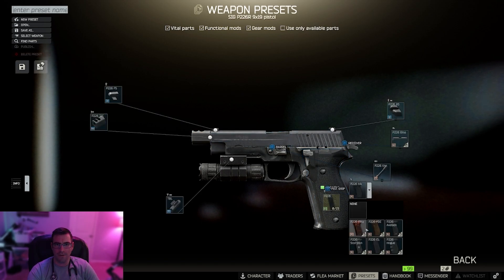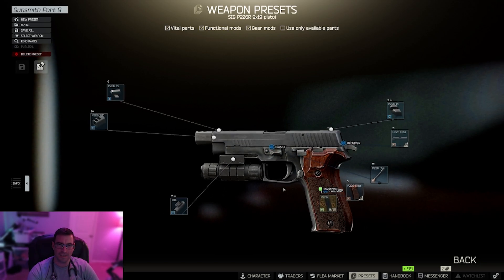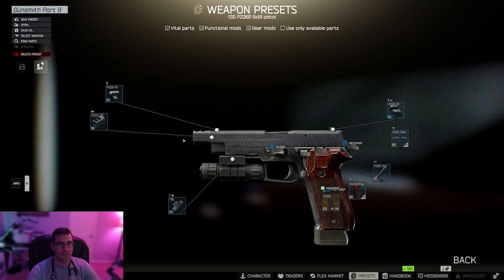Then we're going to work our way around. We need to get the P226 Elite wood grips — replace those ugly plastic ones with this high class wood. Then we just got to slap a 20 round magazine in it and it's good to go.